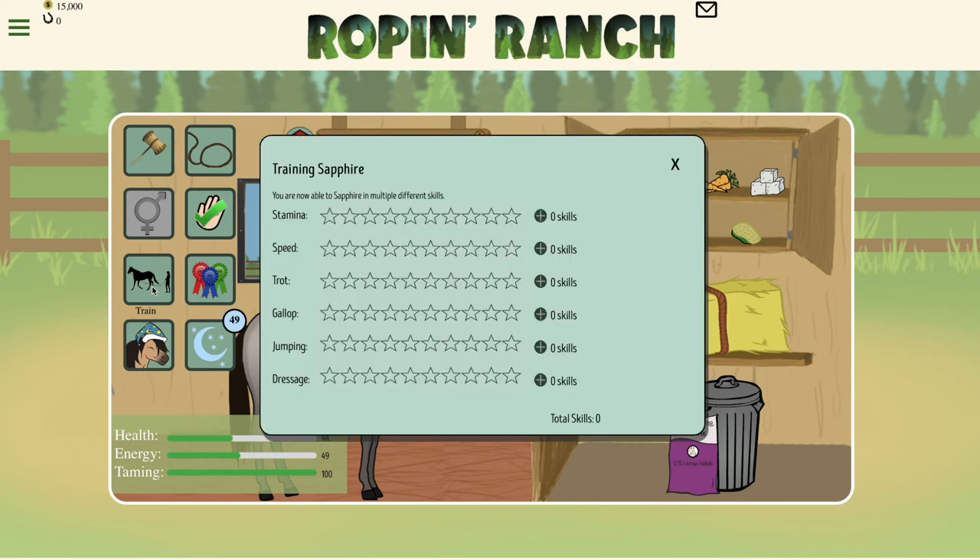In the train window you will notice 6 different skills that you can train in. Every breed has a different top 3 skills that are going to be the easiest for it to train and have the highest numbers.